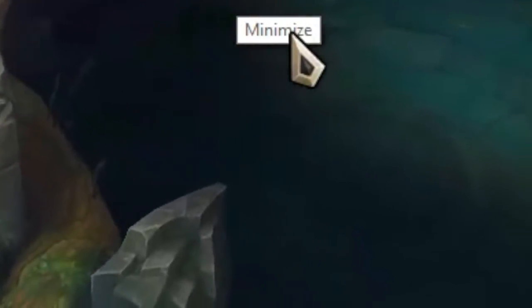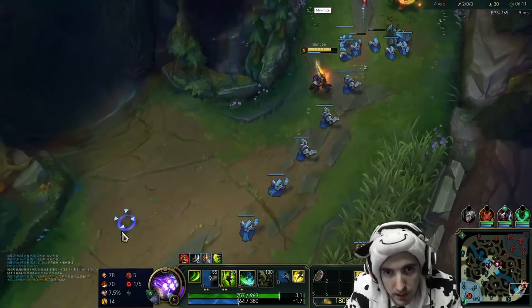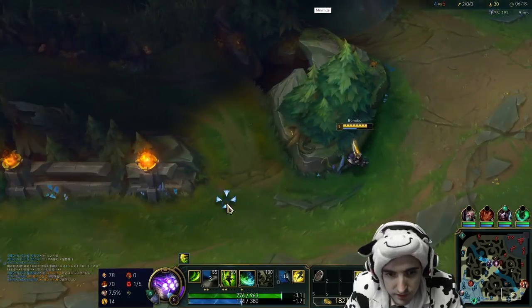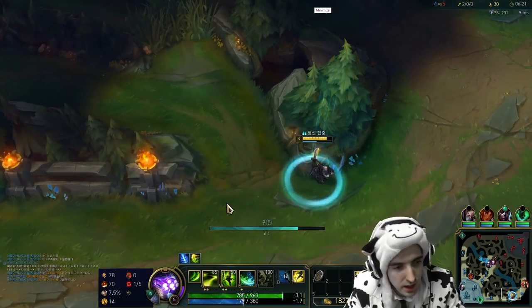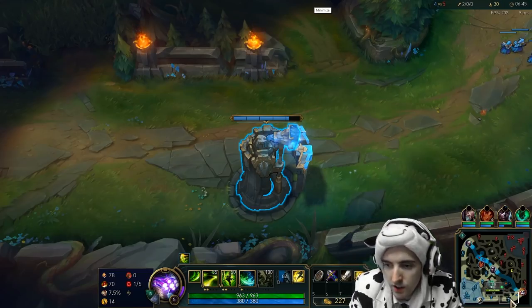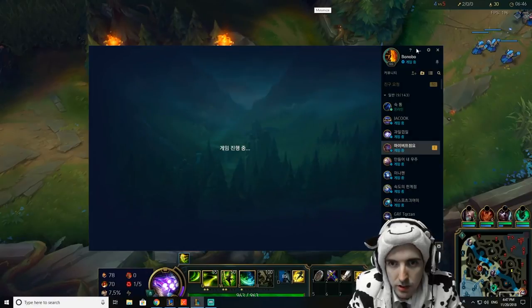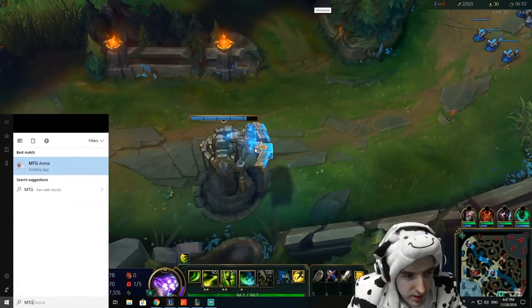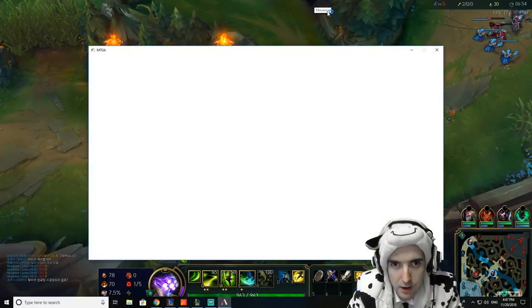Does anybody have any ideas how we can get rid of it? Hover over the minimize? Just minimize — get out of my way, minions. This minimize is gonna be here all fucking day. What do I do? It's driving me nuts. Open the card game, hover to the minimize button — the card game's gone. What if I hover this? Wait, Magic the Gathering? Oh my god. MTGA, okay, maybe that'll be the solution.